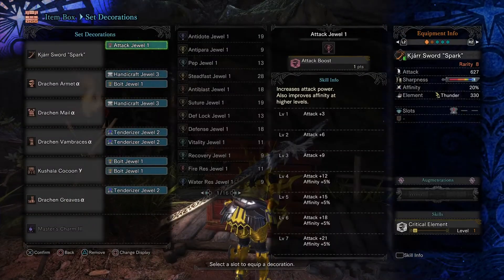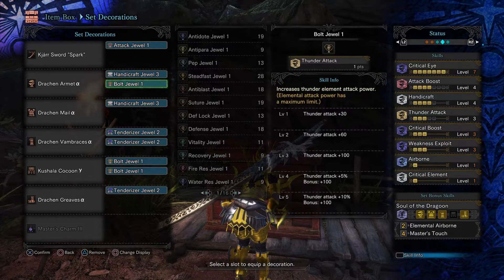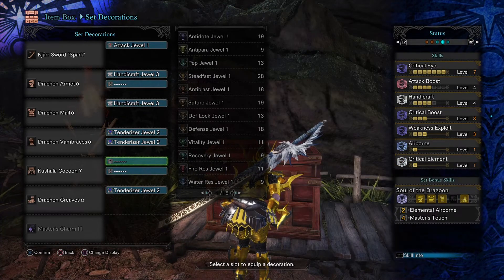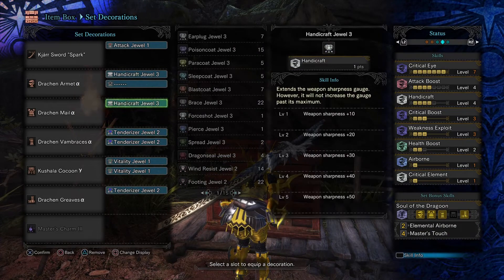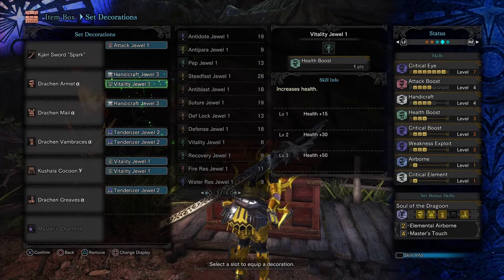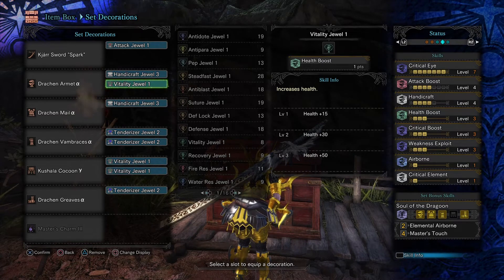If you are having trouble with a monster and you really need some help, then you can swap out the Bolt Jewels for Vitality Jewels and put in some Health Boost. Like if you want to use this build against Arch-Tempered Kulve Taroth when she comes back, and if you're having trouble fainting because you just can't get out of her wave attack, or that Lava Man — it really shreds your health — then having some Health Boost would be nice, just so you can stay alive that little bit longer.